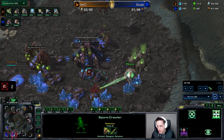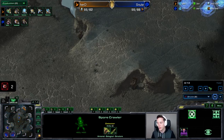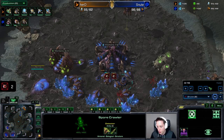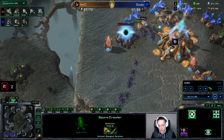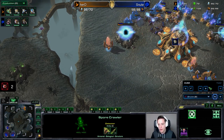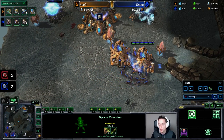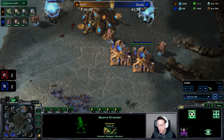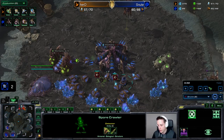And here we go — we do see that Oracle popping in. Imagine if he'd made the Spore Crawlers at four minutes; he would have been a little bit late. So 3:30 turns out to be the perfect time. He's walking around with the Zerglings checking what's going on. This time he gets a couple of probe kills and also sees that there are indeed multiple gases going down. He's tracking for holes in the defenses, but sadly that isn't happening and he's just simply making workers.